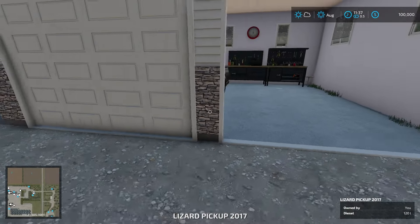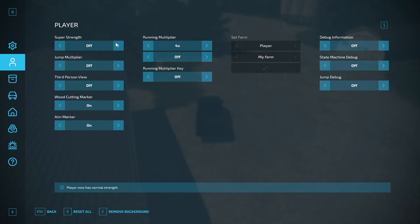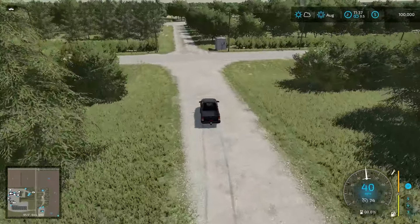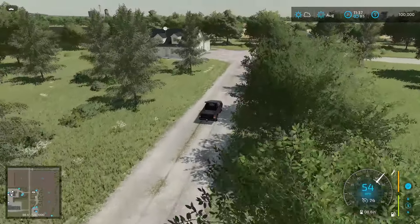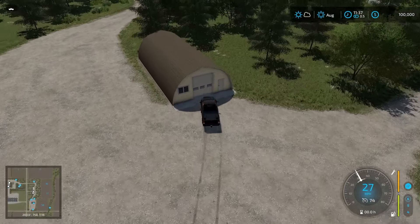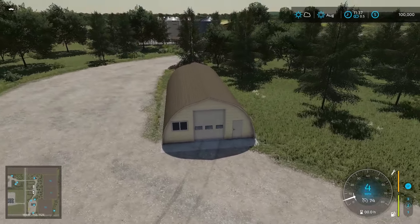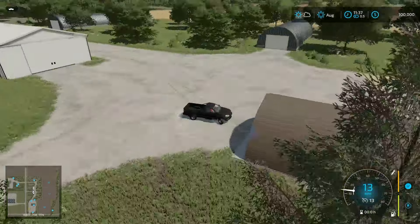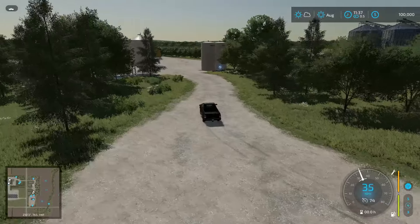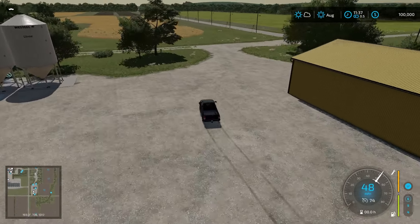We're going to hop into our truck and drive through to the farm that's right across the street. There's the farmhouse, a shed, another shed, another shed — I'm assuming this one also needs a collision because I can just sneak right in. The walls do have collisions though. They've got all their little silos and storages back this way, another shed, and that's that.